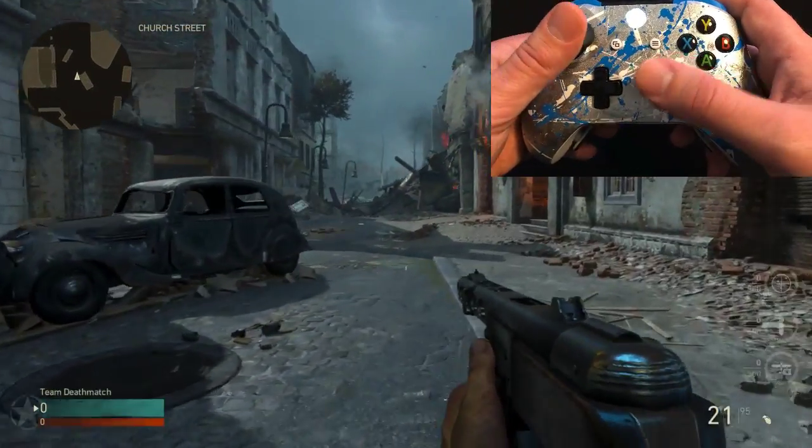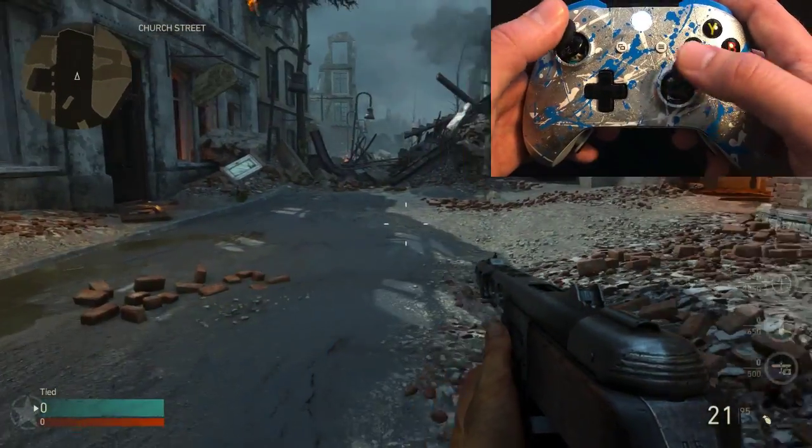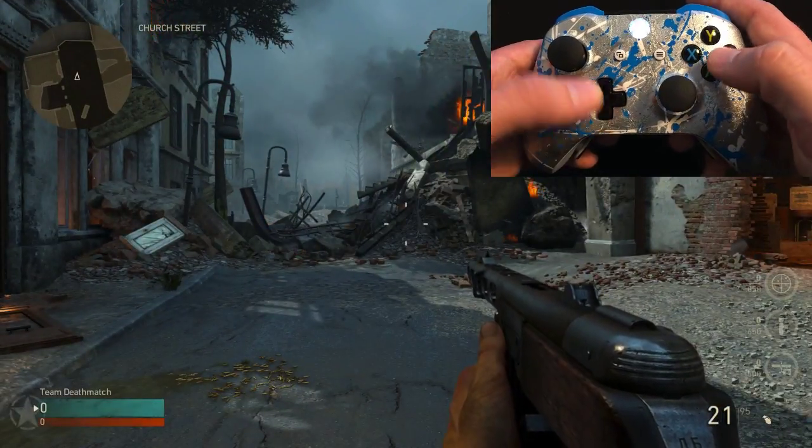If you want to turn Dropshot off entirely so you don't toggle it back on, simply press and hold down on the d-pad and tap the B button. Dropshot is now off.